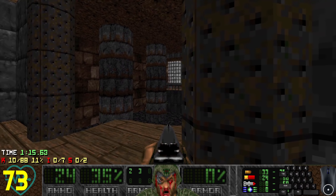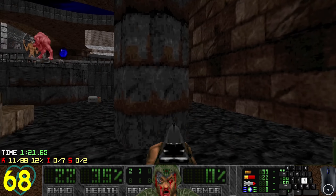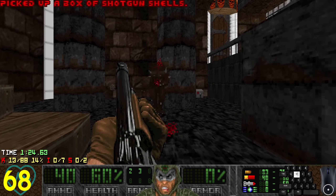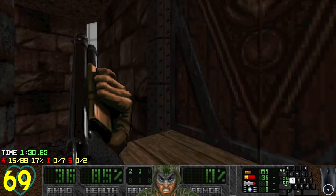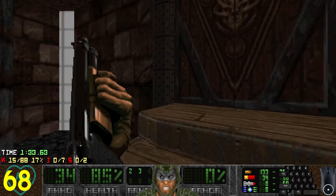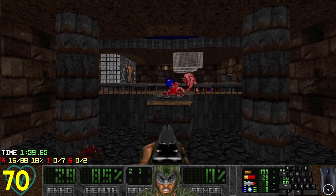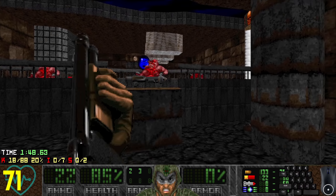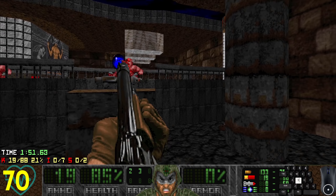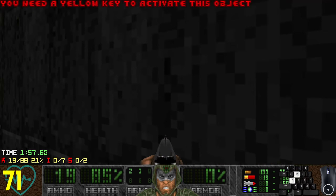I see pinkies and imps and medkits, and I hear lots of baddies - namely cacodemons and skeletors. I do want that rocket launcher, how do I get up there? I can kill everything from here safely. What's happening with these stairs? Cacodemons, time to die. How do I get up there? I need a yellow key to activate the door.